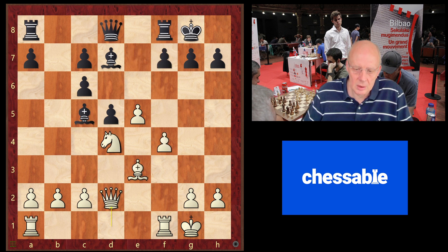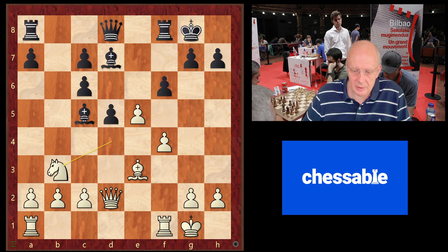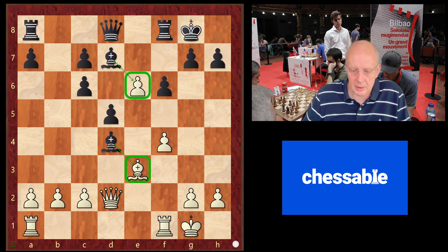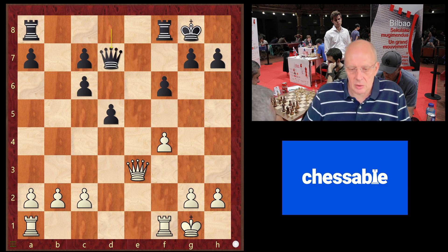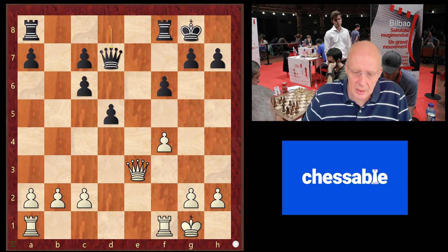So when black plays f6, I'm going to fight for this square immediately by playing knight b3. If I play e takes f6, then I activate the queen and black gets an equal position. If I play e6 attacking the bishop, black plays bishop takes d4, has an intermediate check on e3, and we lose a pawn. The help for me is knowing the final position I want to reach and which moves fit into that — so knight b3 to fight for the square c5 immediately.